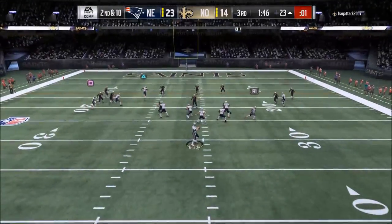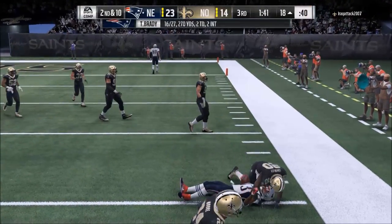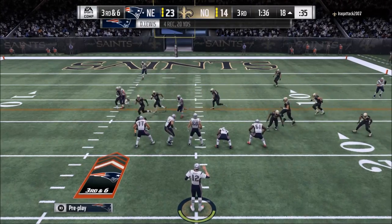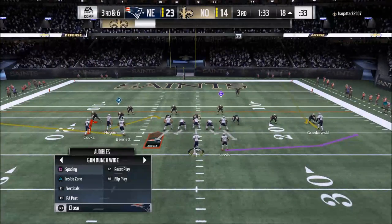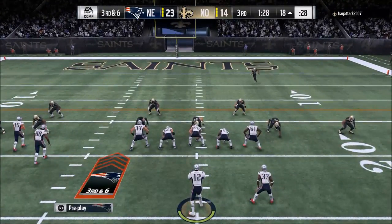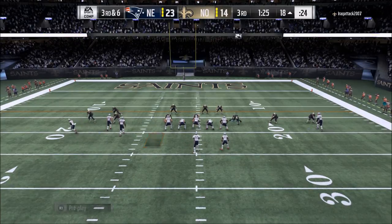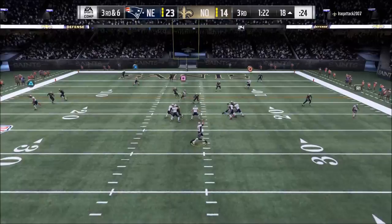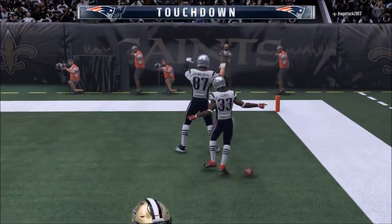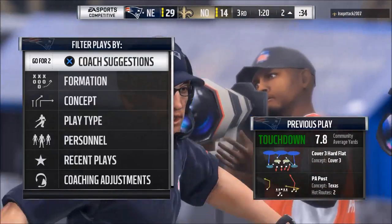Because we know that's a problem against Cover 2, you have to figure out what to do to combat it. The coverage that works probably best in my opinion is man-to-man. Another coverage you could run is Cover 3 — if you have a Cover 3 blitz and they don't have time to hit it, you're going to be fine. Cover 4 also does pretty well. The core point is that you have to get out of Cover 2 to stop this specific play.